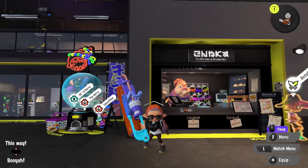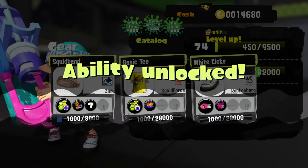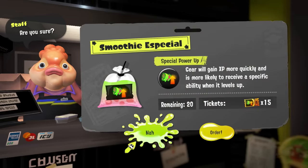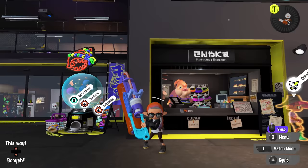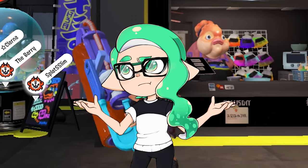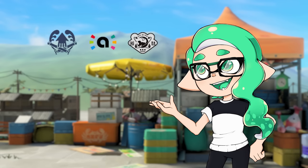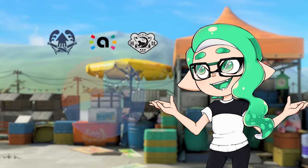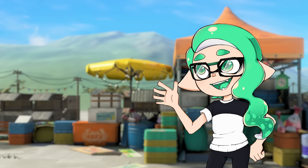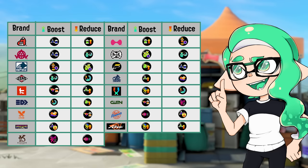This brings me to the most deliberate thing you can do to farm specific ability chunks: buying a drink and leveling up gear. When you buy a drink for a specific ability, you will make the odds of getting that ability on any gear 30%. The odds are most visible on neutral gear like Cuttlefish, Amiibo, and Grisco, which will get you the drink ability about 30% of the time. Typically, each brand has a boosted rate for one ability and a reduced rate for another — here's a chart for you.